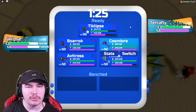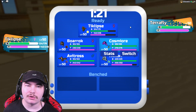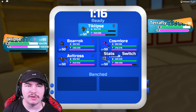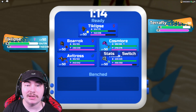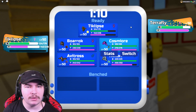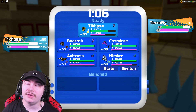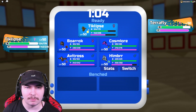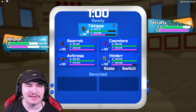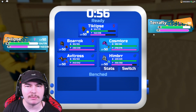I could actually let Eclipse go down here, but thinking about their team — they have an Umbrat and I don't have much for Umbrat. Umbrat bypasses Eclipse's ability, so if I click Raging Tackle, it'll still do a chunk to my Cosmiora. I could use it against the Metronet, or I can just use Metronet as setup fodder. If I just hit really hard I think it should be fine.